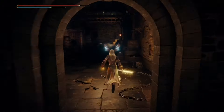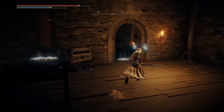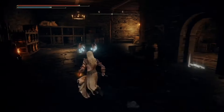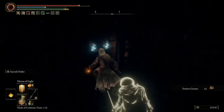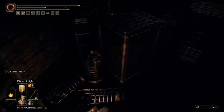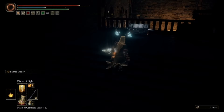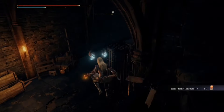Run to the back right corner of the main area and go down the stairs. Head straight and turn left into the door, continue through and go through the next door. Then go down, turn right, and kill the enemies there. Jump up on the cages and go to the right — ahead of you will be a chest with the Flame Drake Talisman +3 in it.